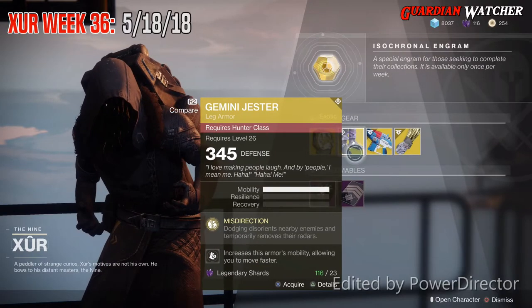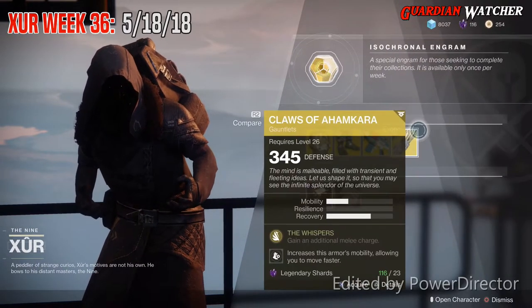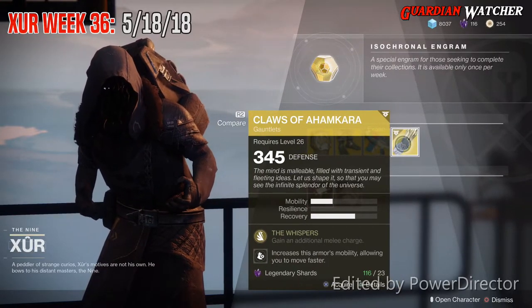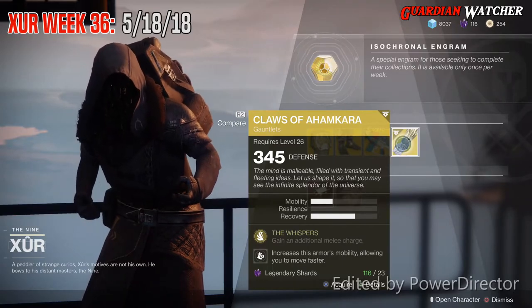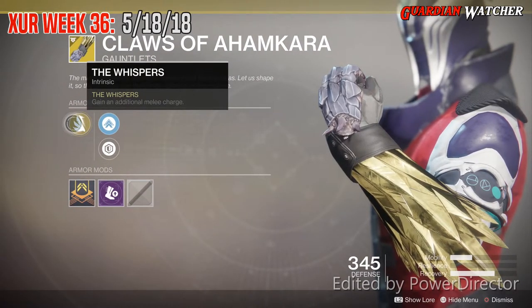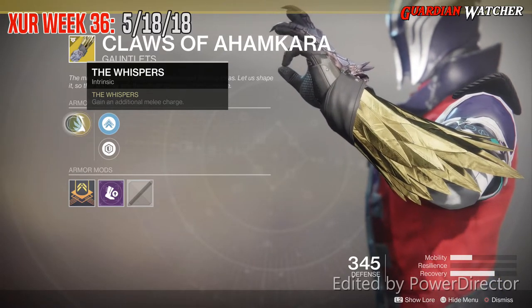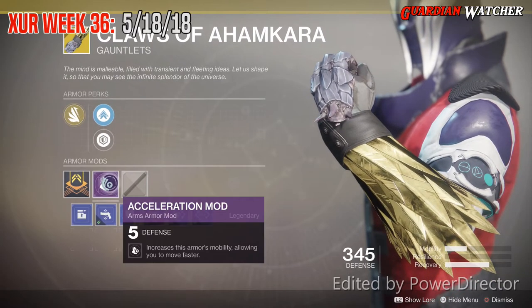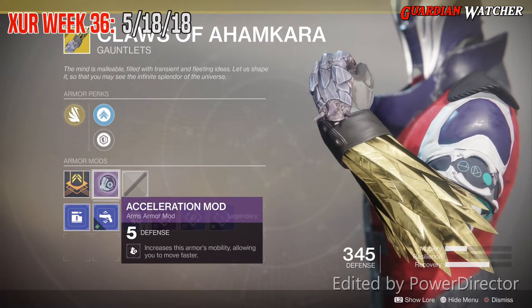The next exotic we'll be going over is the return of the Claws of Ahamkara for the Warlock. This comes with one mobility and two recovery. The intrinsic perk on this is The Whispers, which gives you an additional melee charge. Then we have mobility enhancement mod, as well as pistil reinforcement mod, and this comes with an acceleration mod.